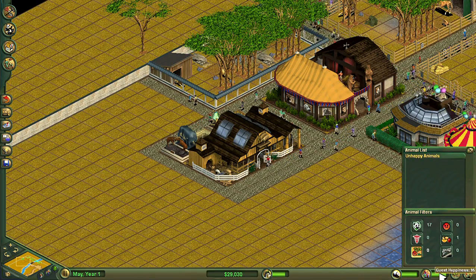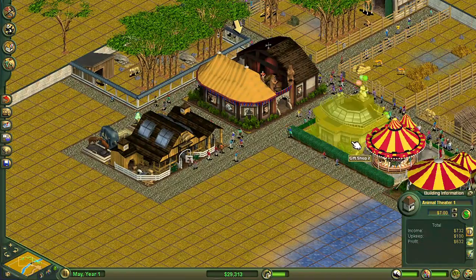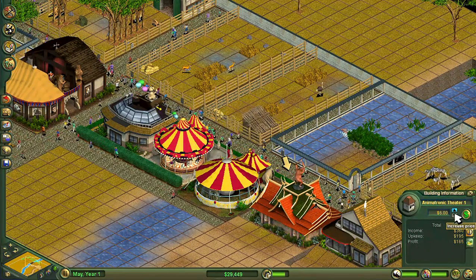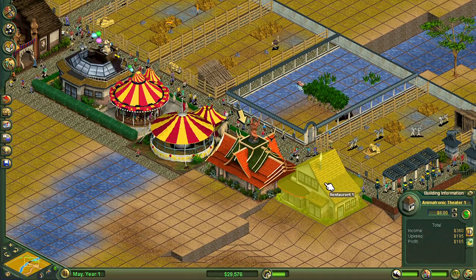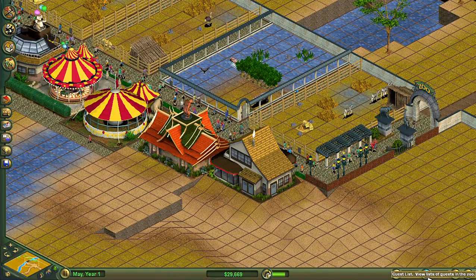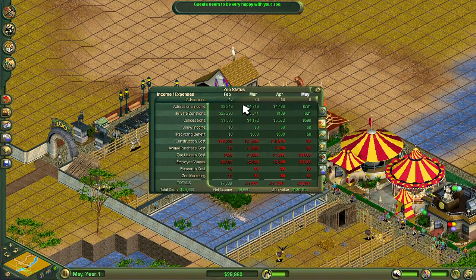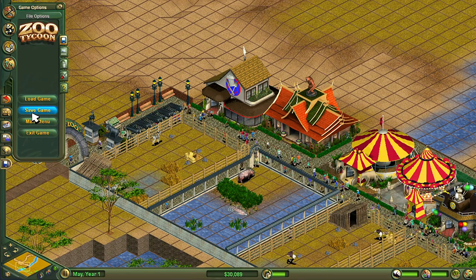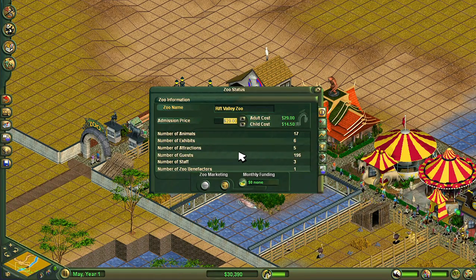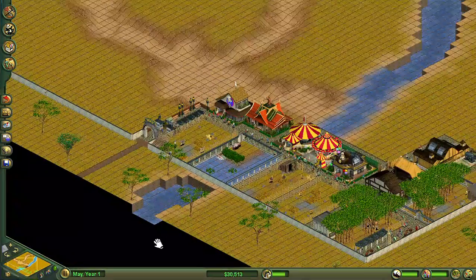That's 99 suitability — don't seem to be able to get 100. Straight away we have animal happiness 96, guest happiness 95. I didn't increase the price on the animatronic theatre — let's make it $6. I might actually have to increase the admission price up to $49 at this rate. We're getting quite a lot of admissions, so let's actually just increase admission to $49 — we should still get quite a lot of guests.